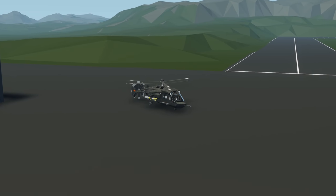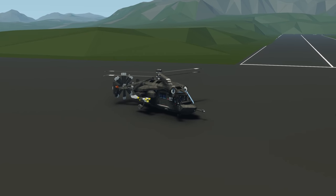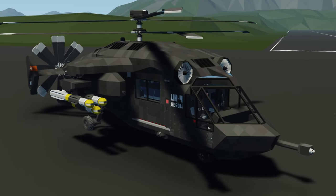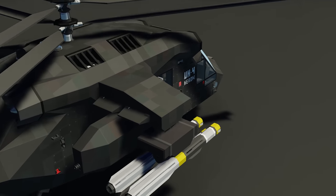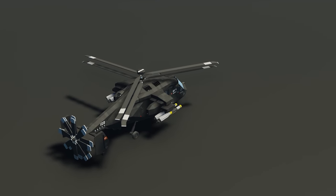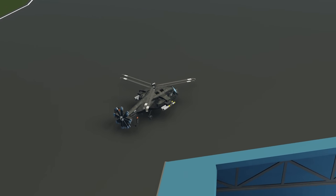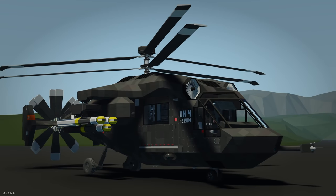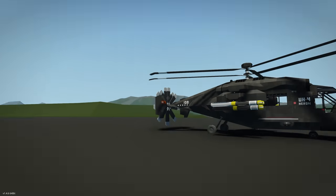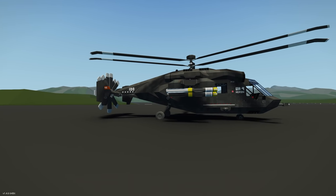Moving on to the next creation: the UH4 Heron, a medium utility helicopter. It comes with several different hardpoint attachments — you can add missiles, cannons, extra fuel, and a bunch of cool things. The creator says it's quite easy to use. Spawning it in — really interesting design: a coaxial rotor at the top and a double rotor blade at the back. I think I've seen a very similar design in my helicopter challenge.